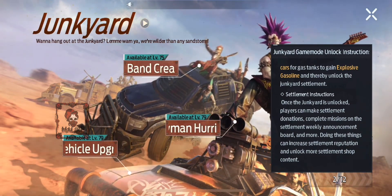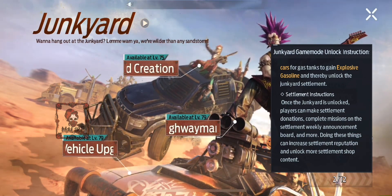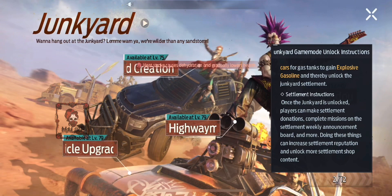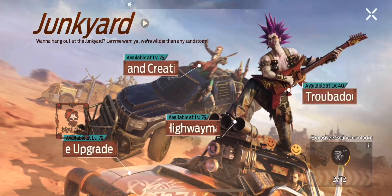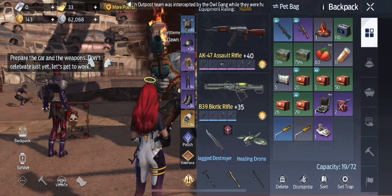Once the junkyard is unlocked, players can make settlement donations, complete missions on the settlement weekly announcement board, and more. Doing these things can increase settlement reputation and unlock more settlement shop content — so there's going to be a store too, which is super cool.